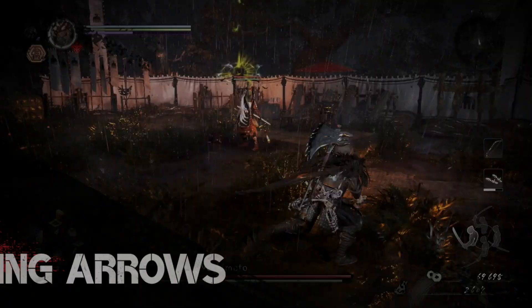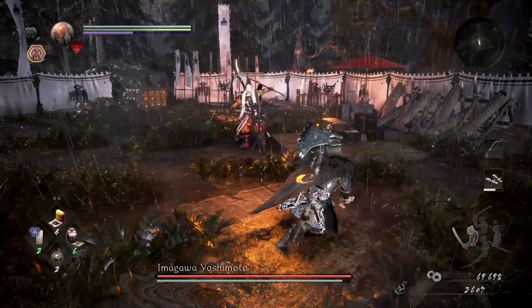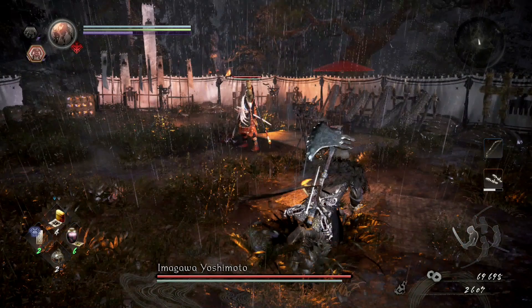When you first start the fight he's either going to A, do an air arrow attack, or B, fire them at you directly. Just be aware so you can avoid them. For the air attack you need to be dodging as the arrows begin to hit the ground, not before — otherwise you'll dodge too early and they will get you in the radius.